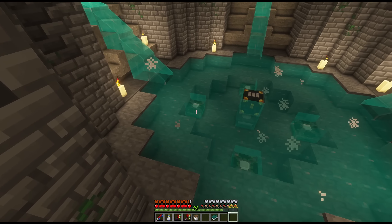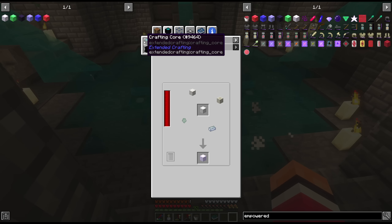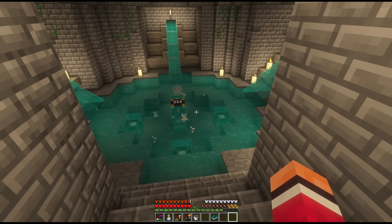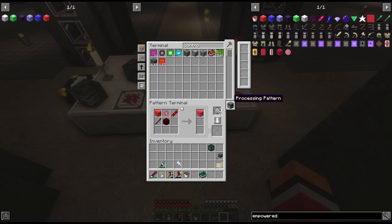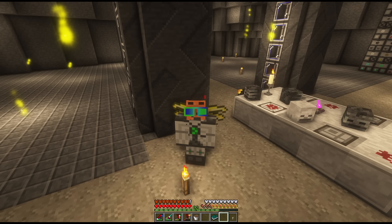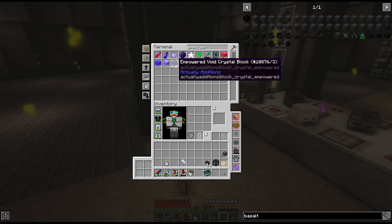I should also point out that the empowerers suck — this is a terrible system, they are super slow. But when we unlock combination crafting, the pedestals and crafting core will be a drop-in replacement, so we'll be able to keep this system going forward. And all that's left to do now is encode the rest of the recipes. The final thing to note with this system is that the central item needs to be the first one in the recipe.